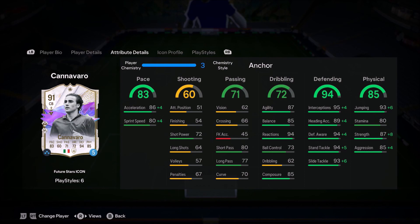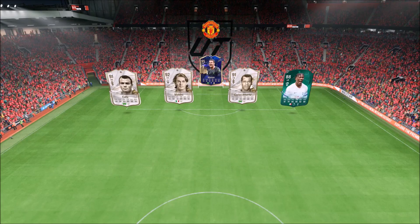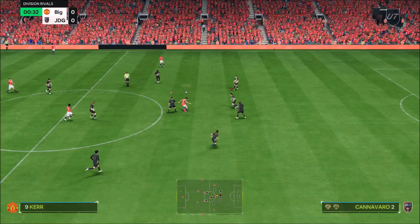Ladies and gentlemen, welcome to the video. Today we look at Fabio Cannavaro — he got an icon SBC, this is the future star version of Fabio Cannavaro, and this looks like an incredible card. Pace is exceptional, and one thing we've always got to remember about Fabio Cannavaro is this is the one icon centre-half that's got crazy agility and balance. His agility and balance is exceptional for a centre-half.